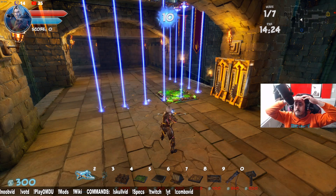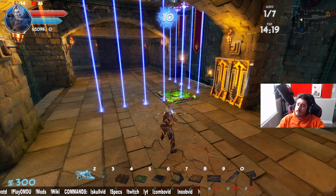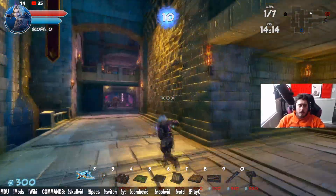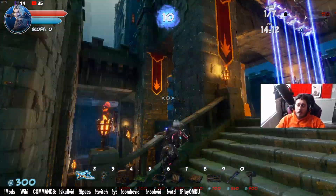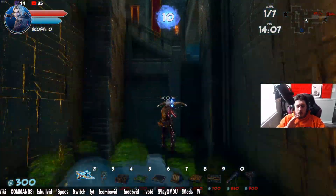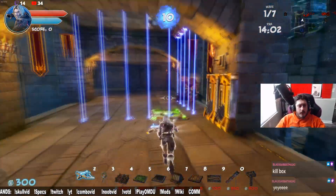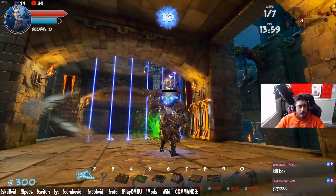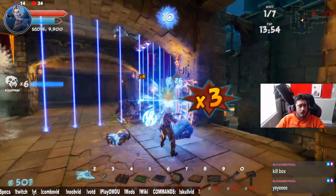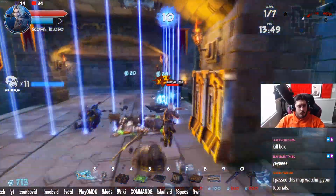I know what you're thinking — we should run out here and start shooting them. But no, that is incorrect. If you do that you will lose out on combo. We're going to jump off real quick, get sped up a little bit. Kill box — yes indeed, kill them in your kill box. Might as well use it, because at least you're going to get some kind of combo point for this.